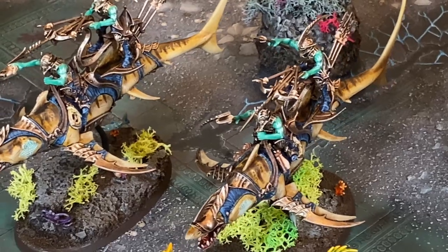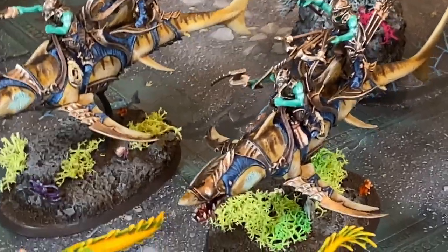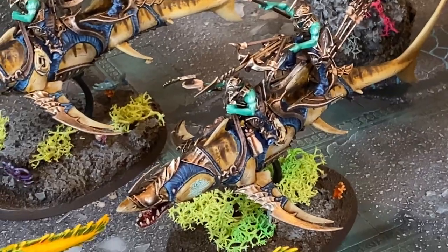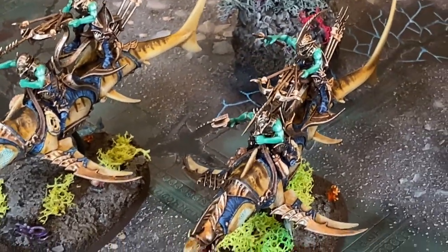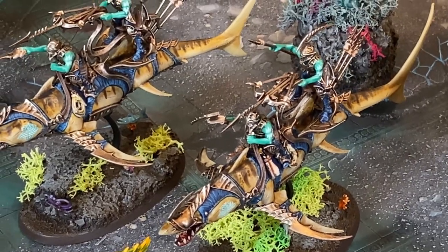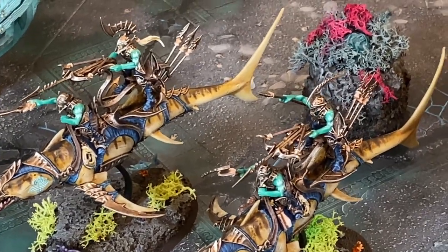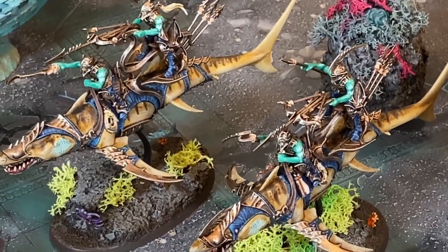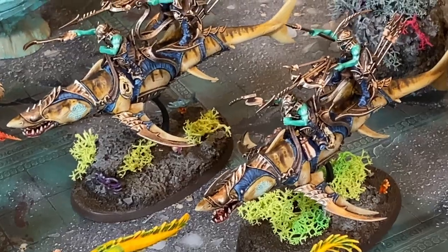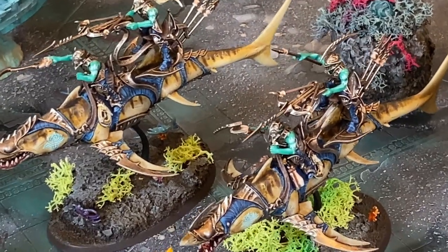My favorite units to play — I always try to fit at least one in my list if not both — are the Akhelian Allopexes. These are giant sharks ridden by dudes with a giant ballista crossbow bolt thrower. I got these in the same box so I decided to paint them both as tiger sharks. If I get more I'm going to paint them in other colors — great whites, bull sharks. It's the same idea as the eels: they'll look more realistic with different color schemes, but everything besides the shark will be painted the same.